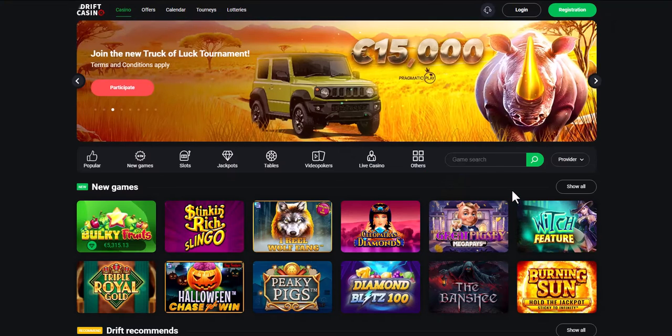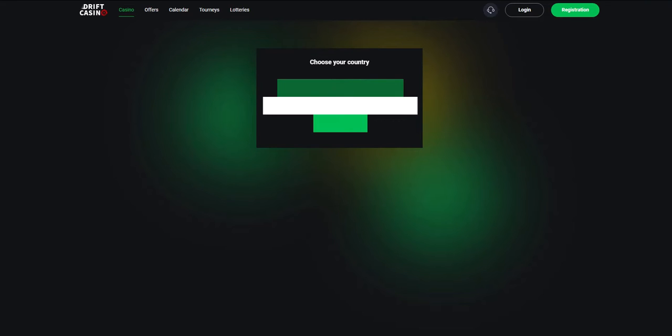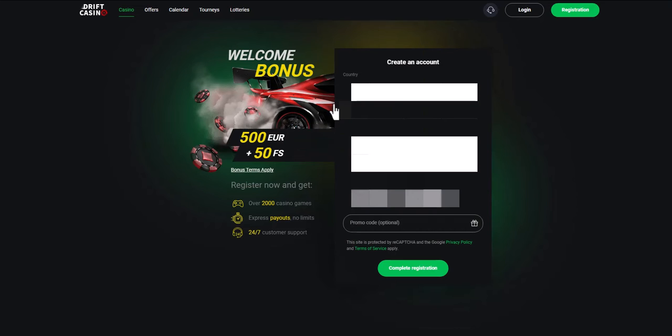Since the video is educational, we will register together. We press the registration button. First of all, we need to enter the country of residence. Then you need to enter the email, the password, and the currency in which you want to top up your balance.